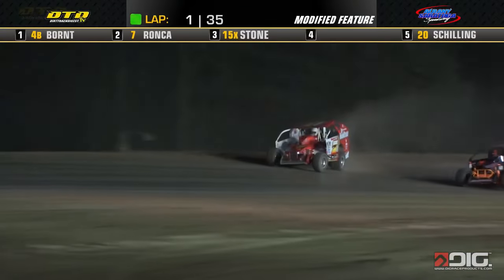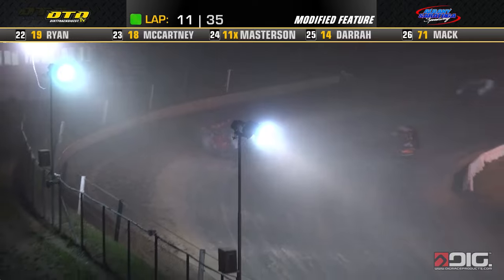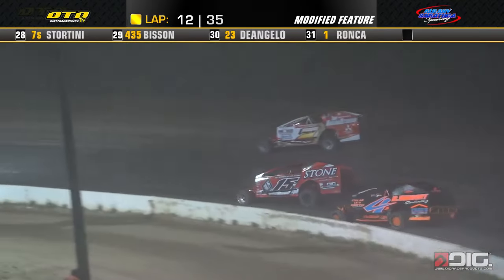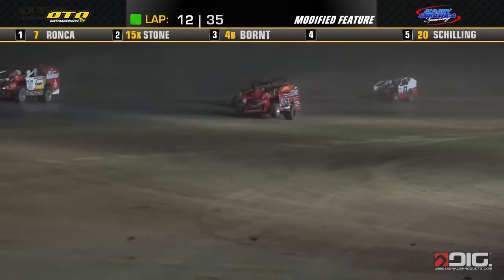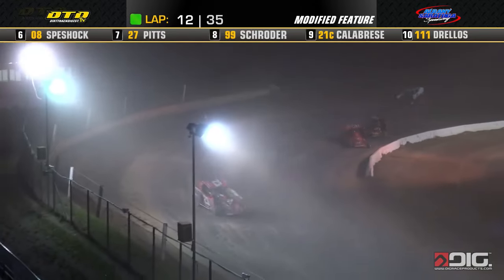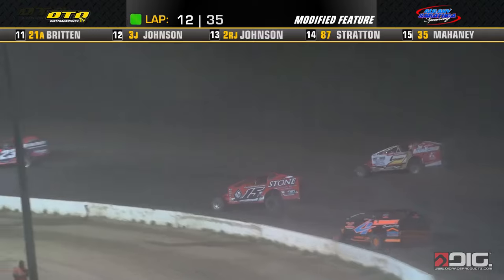Here's Rocco pedaling on the outside off of turn number two, down the back straightaway — a veteran here at Albany Saratoga dating back to the NASCAR asphalt days. Here comes Justin Stone, he has made his way by Derek Bort. He's looking at the inside line on Don Rocco. Rocco up on the outside of the raceway, down to turn number three. Rocco going to send it into the high side up off corner four — Rocco using a high line, Stone using the inside line.